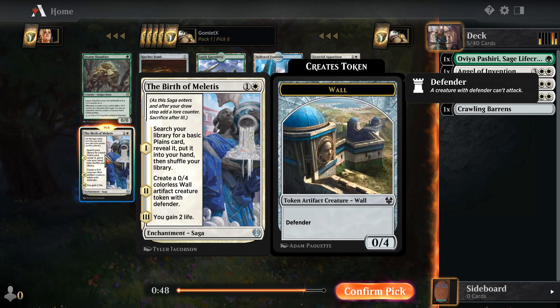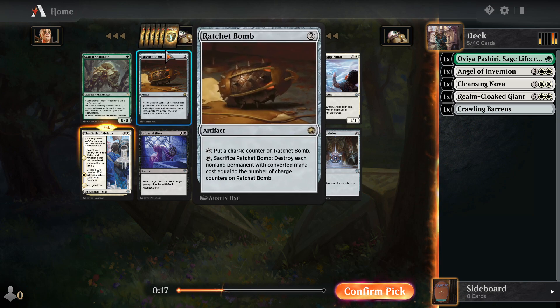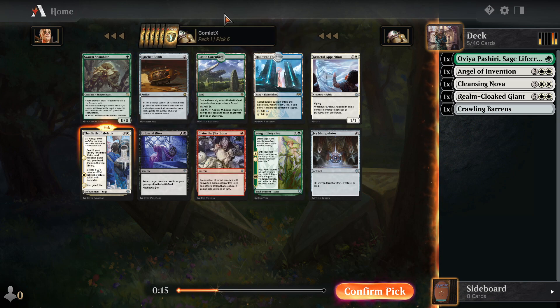Birth of Miletus seems pretty great for a controlling build. This card used to see a lot of play in standard Azorius control decks. For 2 mana, you're getting a 0-4 wall to hold off aggressive decks, you're getting 2 life, and you're picking up a Plains from your deck and putting it in your hand. Ratchet Bomb can blow up every token on the board just the second you play it — just 2 mana, destroy all tokens — or you can start putting charge counters on it to destroy things at a higher mana cost. So Ratchet Bomb is a contender here.